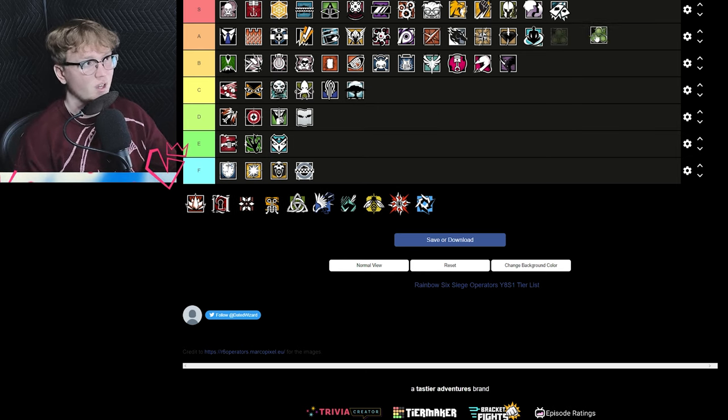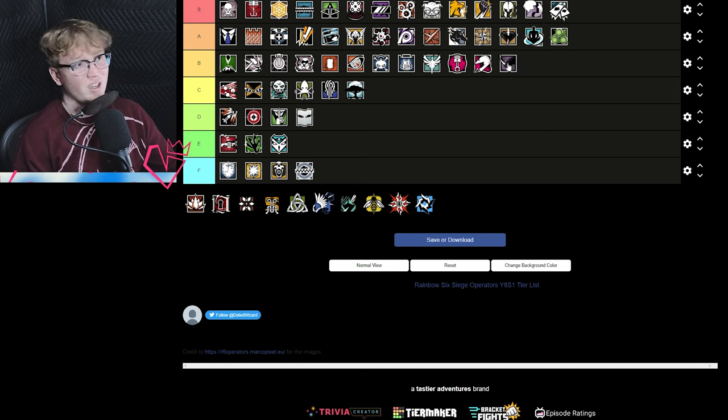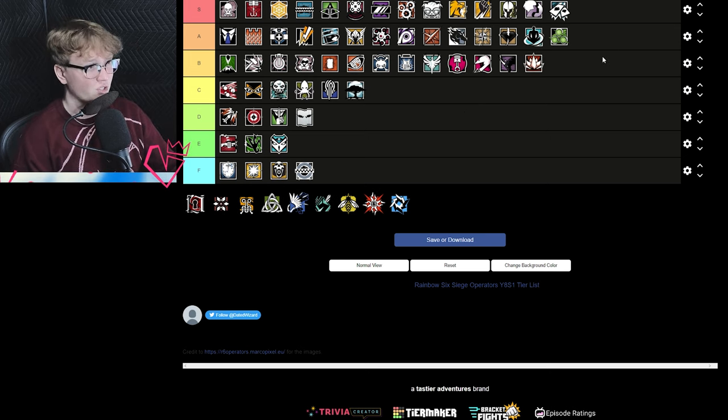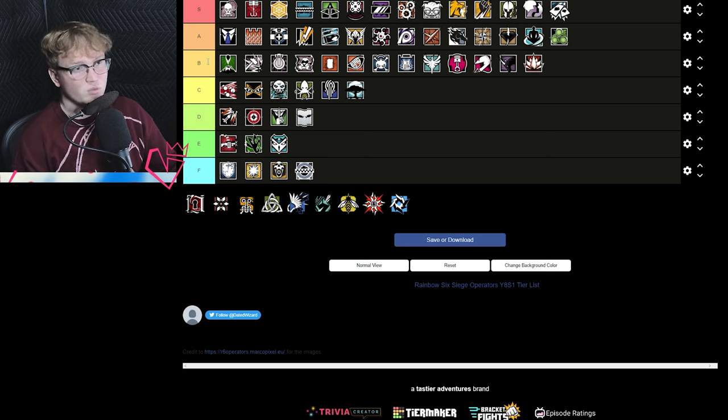Zero is A tier — incredibly versatile. Just play Zero: guns are good, gadget is fantastic in the current meta, basically allows a lot of information which makes it easier to win gunfights. Aruni is B tier — at one point she was really strong, but Brava is a hard counter and pocket EMPs are a hard counter to Aruni. Not bad by any means, just average — balanced, like what B tier should represent.